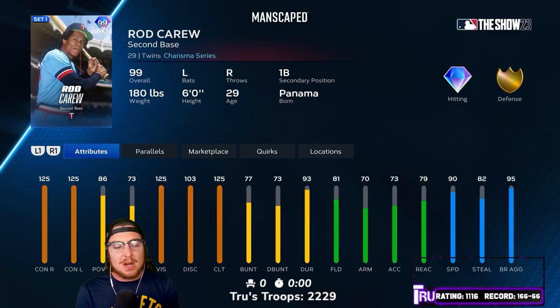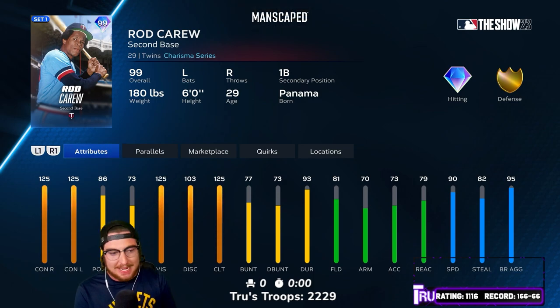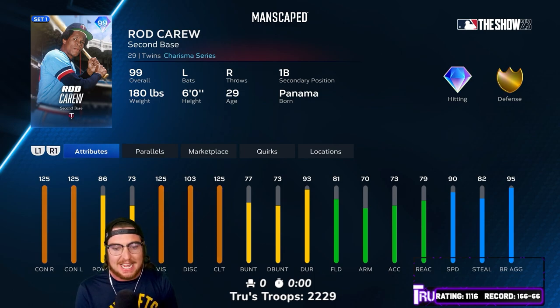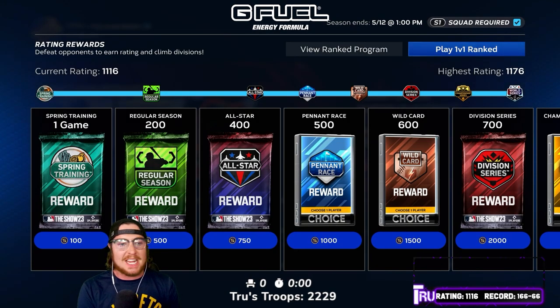Potentially a very good lead off hitting option here. Maxed out contact both sides, 86 power right which is pretty good, 73 power left again pretty good, 125 vision, 103 discipline, 125 clutch. So no matter when this man is hitting you're never going to lose anything on the contact. 77 bunt, 73 drag bunt, 93 durability, and a good fielder at second base. He can also play first — 81 fielding, 70 arm, 73 accuracy, 79 reaction with 90 speed.